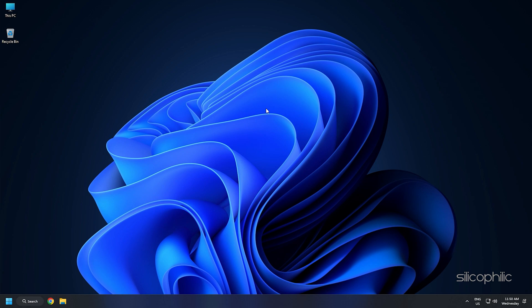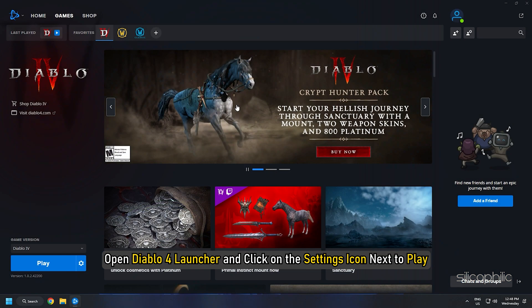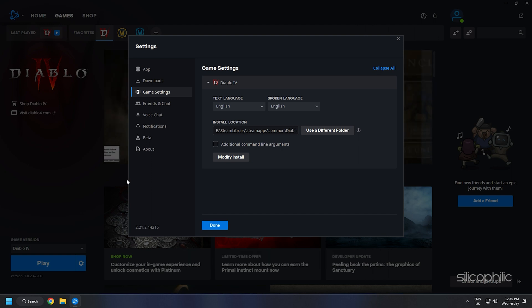If you don't know where the installation folder is, open the Diablo 4 launcher, select Launcher, and click on the Settings icon next to Play. Select Game Settings — in the Installation Location section, you will see the installation path of the game. Navigate to it in the Graphics Settings.